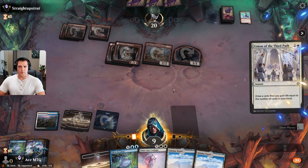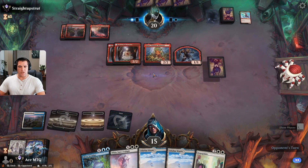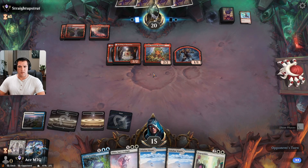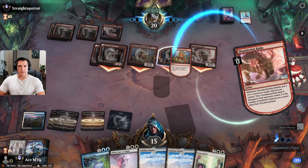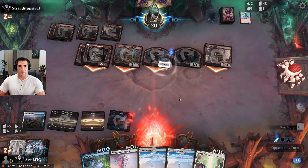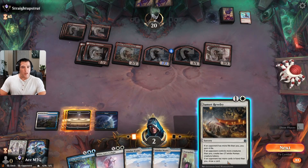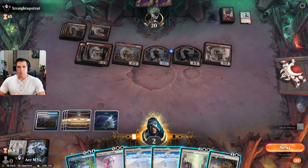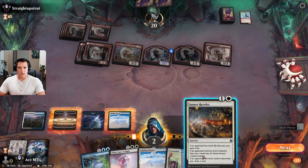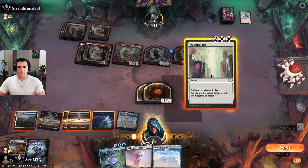Gain the life now. There's Depopulate — let's pass the turn so I can Depopulate into White Sun's Twilight. If all I did here was Depopulate on their turn, they would bring Squee back and I would be dead. So lucky for me — I don't need those creatures but I needed that life gain. Kill everybody. They're going to bring Squee back, play another one out of their hand.